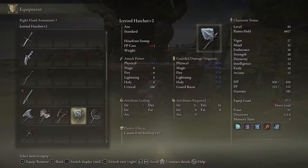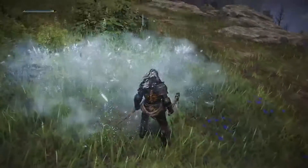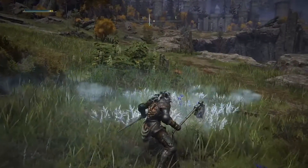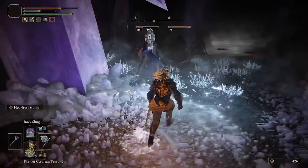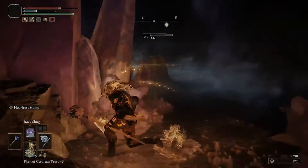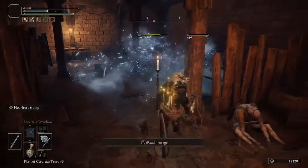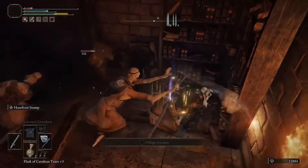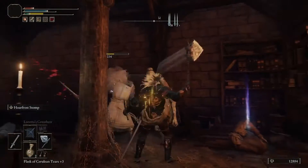Yes, we are talking about the Icerin Hatchet. When having this weapon in your right hand, you can deliver a massive cross build-up blow. It does use FP, but not as much as you think. It does area spread and on some occasions delivers a one-shot kill to your enemies. And if you upgrade this weapon tremendously, just imagine the damage output you can do.